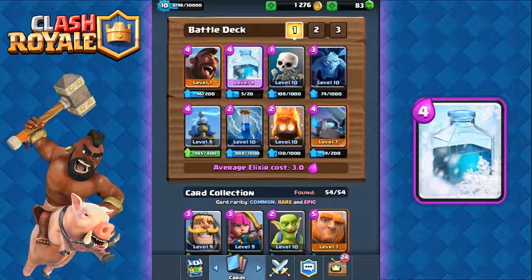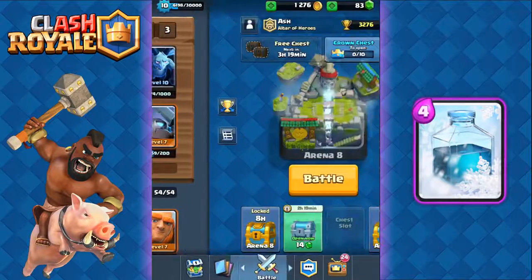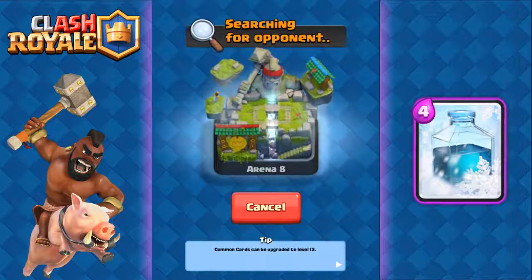Due to the very low average elixir cost of this deck, you can cycle through the freeze and zap spells quickly. Also, the reason I'm going with the Tesla instead of the cannon is because this deck isn't the best against air, but this is a really fun deck so let's do some battles.